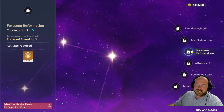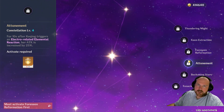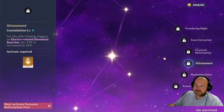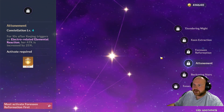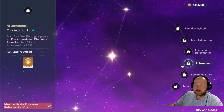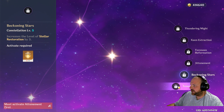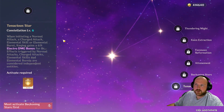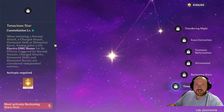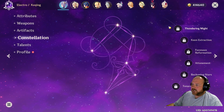The third constellation straightforwardly increases the ultimate's talent level by three, which is obviously useful. Constellation four, Attunement, is actually really impressive — for 10 seconds after Keqing triggers an electro-related elemental reaction, her attack is increased by 25%. The fifth constellation raises Stellar Restoration's talent level by three. The sixth, Tenacious Star, means that initiating a normal attack, charged attack, elemental skill, or elemental burst grants Keqing a 6% electro damage bonus for eight seconds.